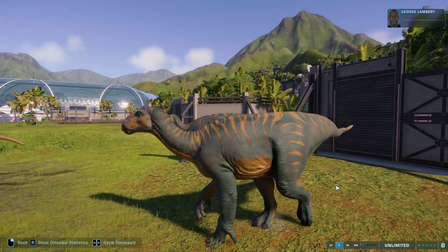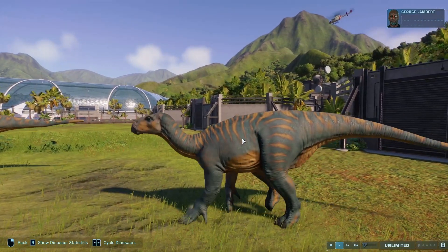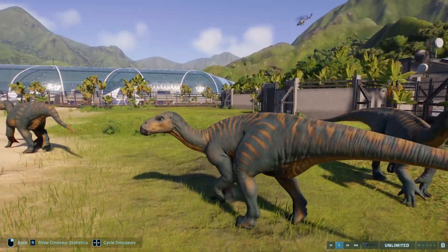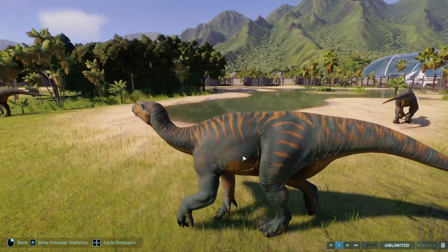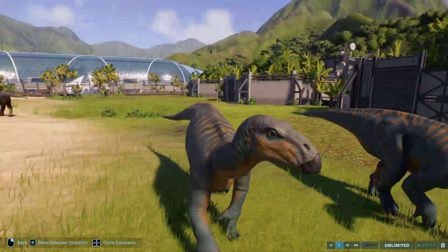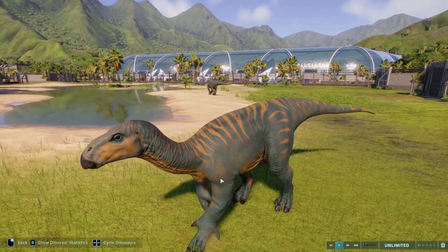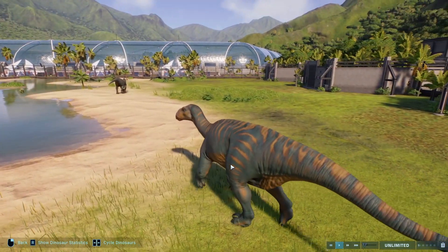For the Iguanodon we have Amazon Rainforest and Pelophylax. Blue and orange — or yellow, I guess — just works really well in this game, and for the Iguanodon that's no exception. They're not too crazy, not too bright, not too fluorescent — they just look really nice. The skin speaks for itself really. Its zebra skin also looks really nice, though I can't remember the combination for that, I apologize.